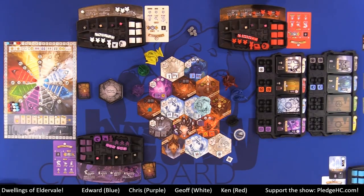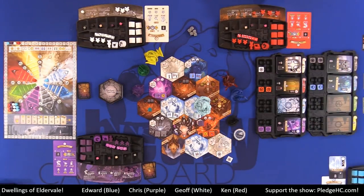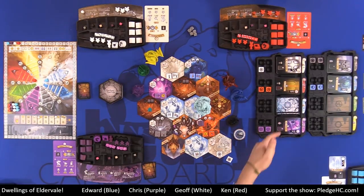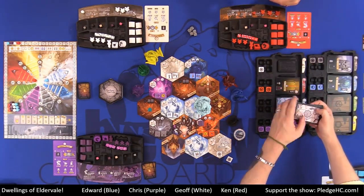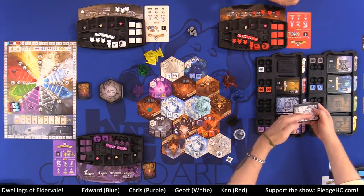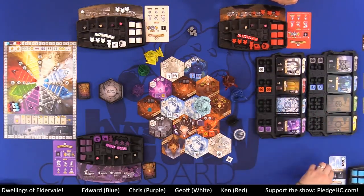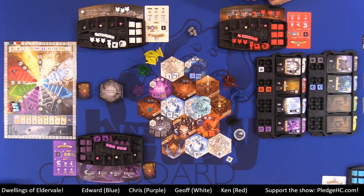After acquiring the first card, you may choose a second card to purchase. If you cannot or choose not to, you must bury one of the remaining cards to the bottom of the deck. Then we flip up new cards. You're always going to flip up two new cards no matter what, because you must purchase the first and may purchase the second. If you choose not to take the second, you must bury it.